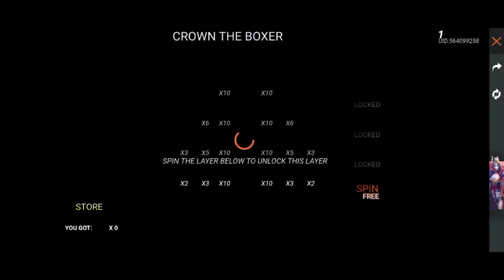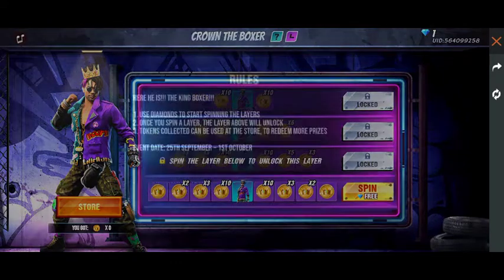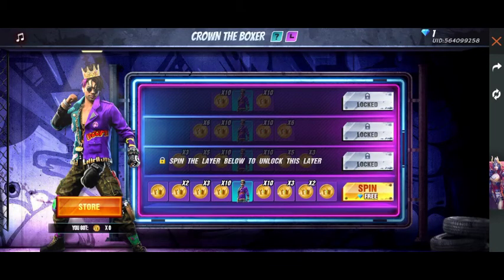You can see these videos, you can also see some bundles and some tokens. I think you can spin it free. You can see the rules — use diamonds to start the spin layer. You can spin it to the token collection and you can store this crown token.